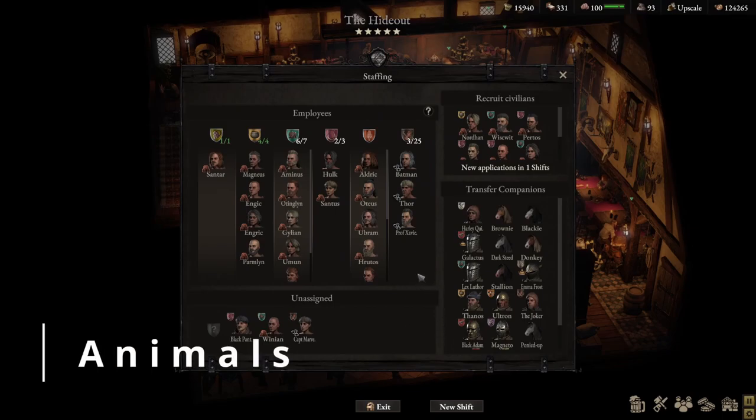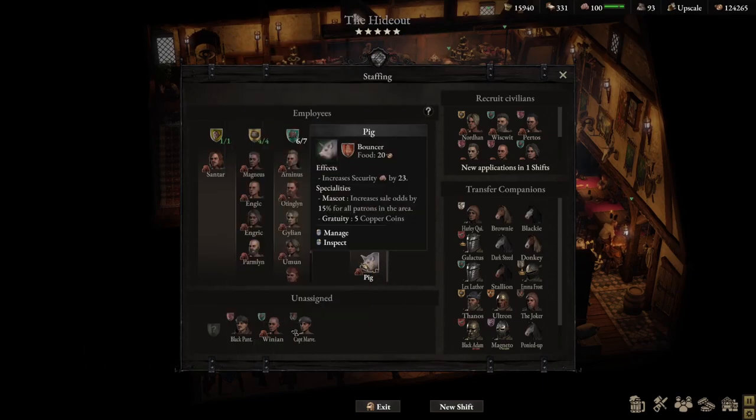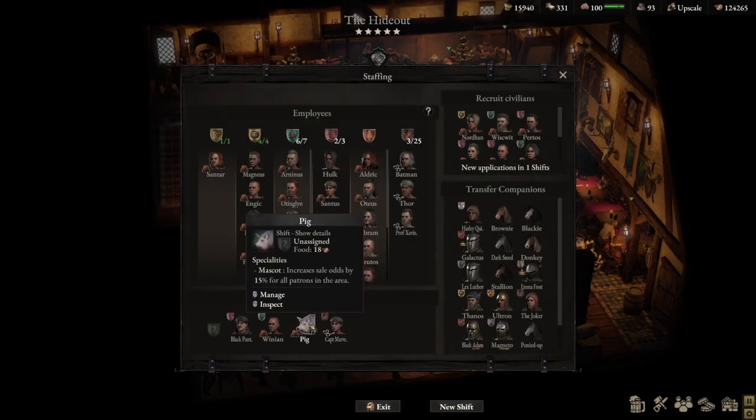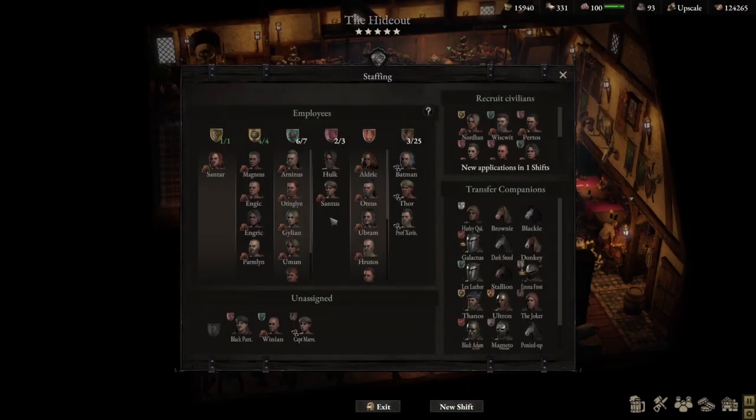You can also assign animals to work in your tavern, but they can only work as bouncers. The pig's specialty is mascot, and he increases sale odds by 15% for all patrons in the area, and gains 5 copper coins every shift. If you try to assign an unassigned pig, the only option is bouncer — makes sense, since they don't have hands, can't play instruments, cook, brew, or be a tavern keeper.